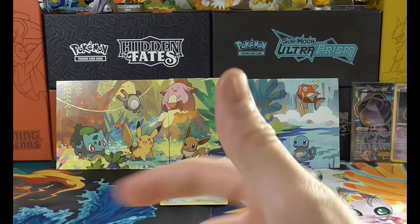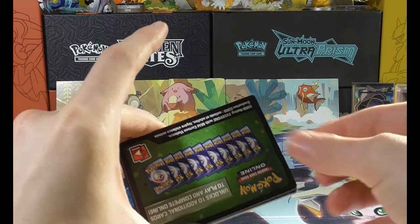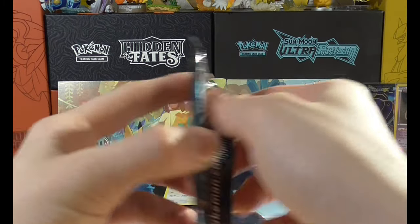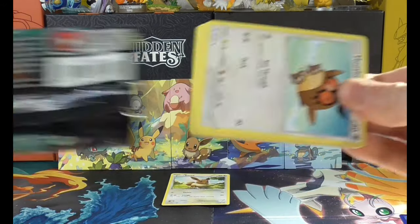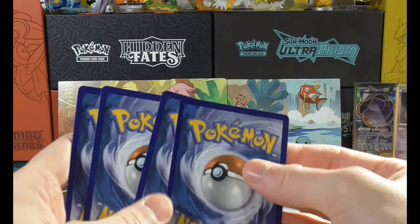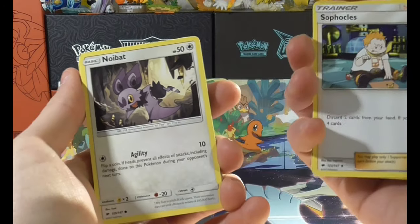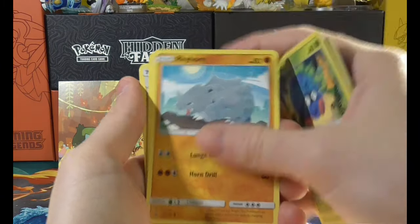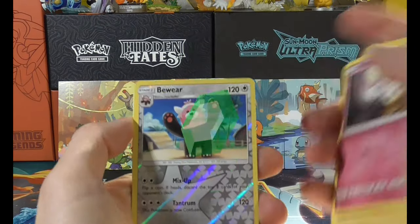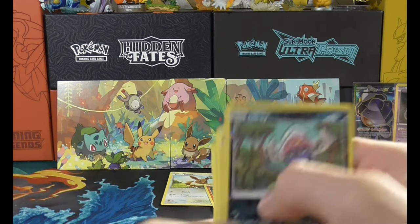Last but not least — Burning Shadows — doing both packs at the same time to speed things up. We have Super Scoop Up, Electabuzz, Sophocles, Noibat, Dewpider, Tangela, Rhyhorn, Riolu, Ace Trainer, Dusclops, Simisear, Hoothoot, Marowak, Porygon, Charmander — there's one of them — Morelo, Bewear as a reverse holo, Inkay as a reverse holo, Lycanroc, and Turtonator. What a load of crap.